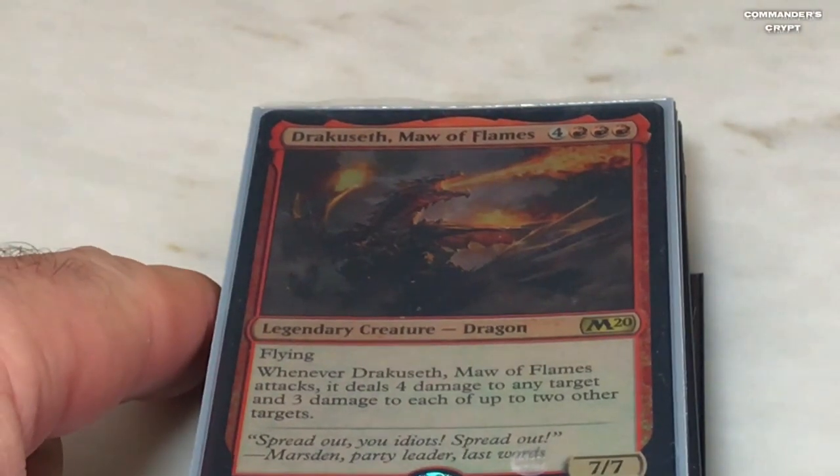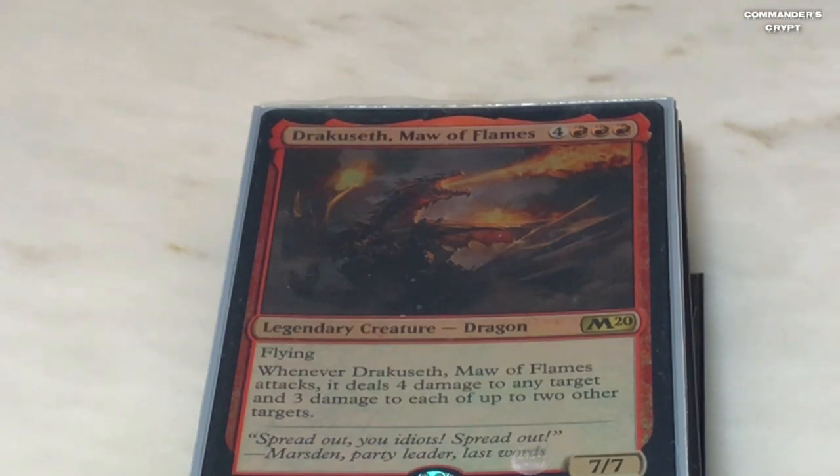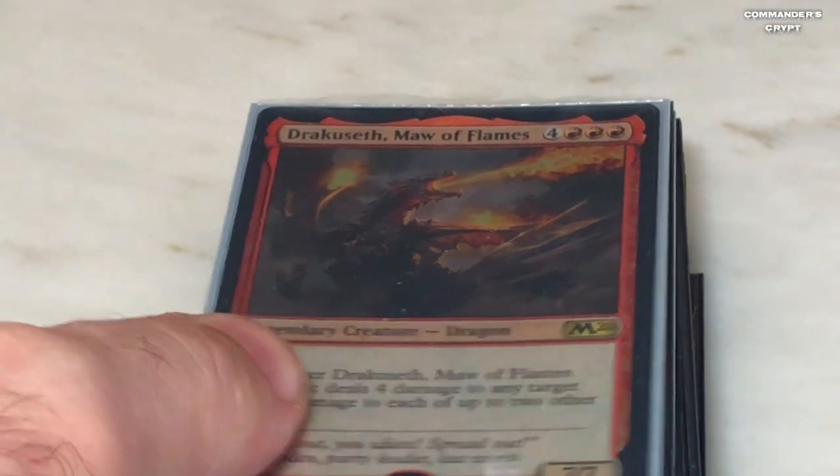Dracuseth Maw of Flames — same thing, this guy's got an attack trigger that Isshin can double, again creating a very oppressive environment for everybody else's creatures. He is a 7/7 flyer. Whenever Dracuseth attacks, it deals four damage to any target and three damage to up to two other targets — that's doubled, so instead of four damage it's eight, instead of three it's six. You can spread that all around. There's going to be so much damage flying around that you're going to be killing everybody's commanders and creatures — it's just going to be apocalyptic for your opponents.